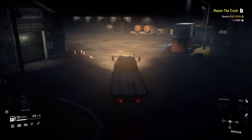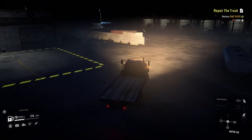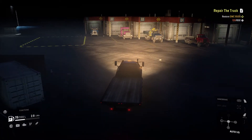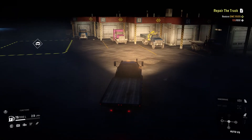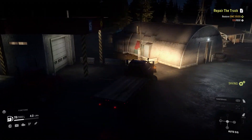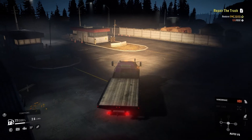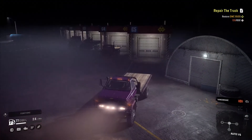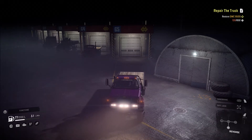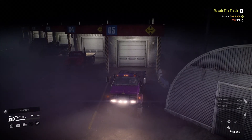Here we are - it made it back to the garage. This thing is almost more useful as like a yard truck for moving trailers around because it is small with a really good tight turning radius. This truck is mostly just a really good little yard truck more than anything. Let's back it into its parking spot and call this one complete.